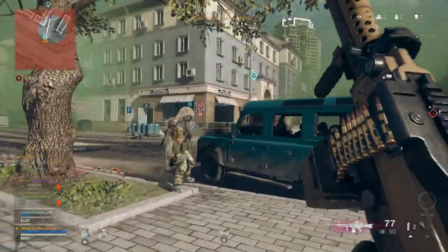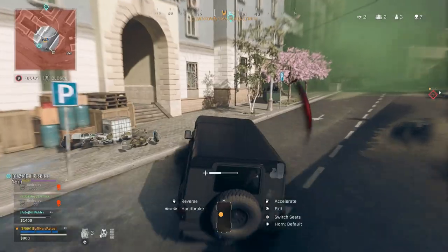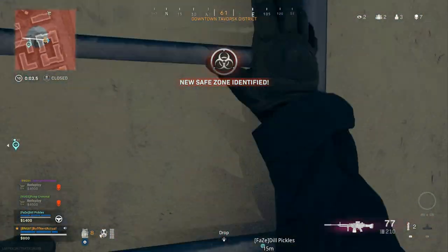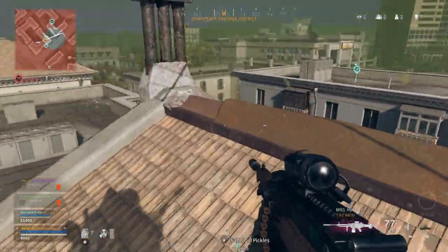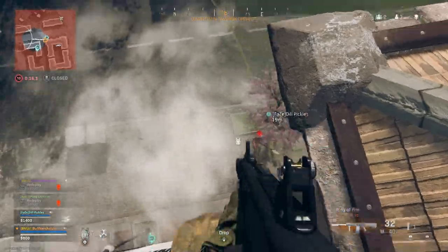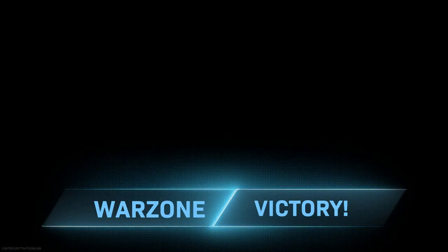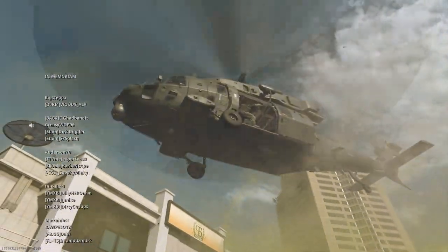I parachute down to get a better angle while Dill takes cover on a car. Dill gets a couple of guys and now it's 2v1 — just the one guy I broke earlier. The circle shifts back, so I jump in the car and try to get high ground again. I can hear him running below me, then I spot him briefly, throw a stun, drop down, and Dill and I both close in and get the kill.